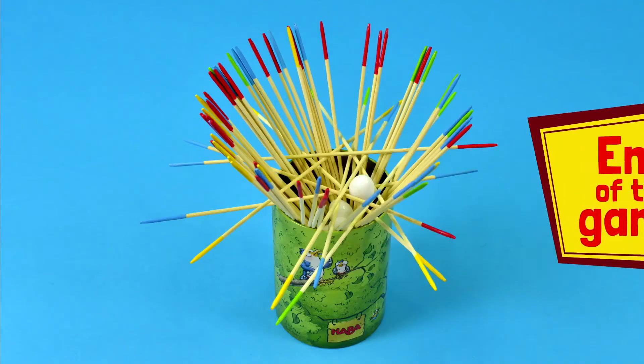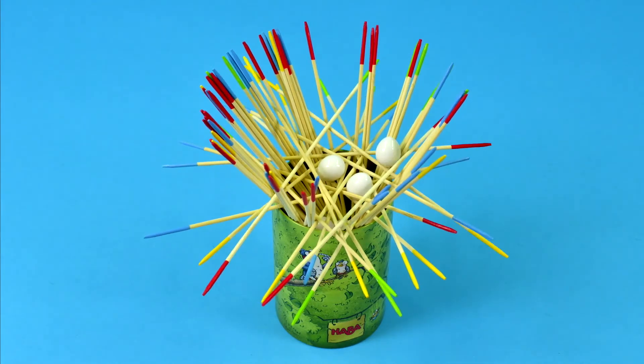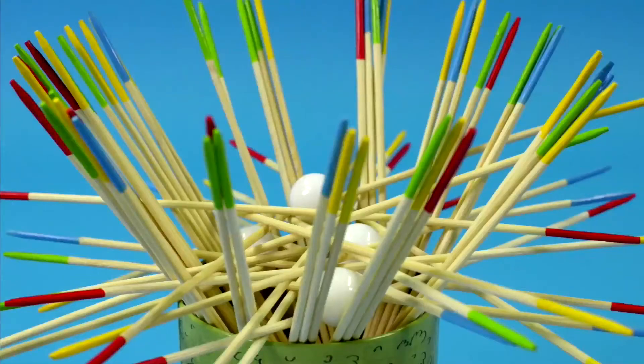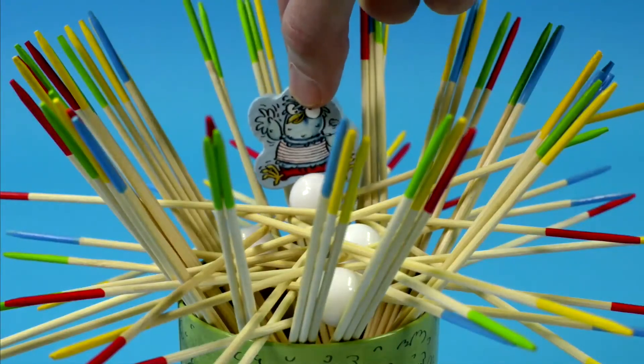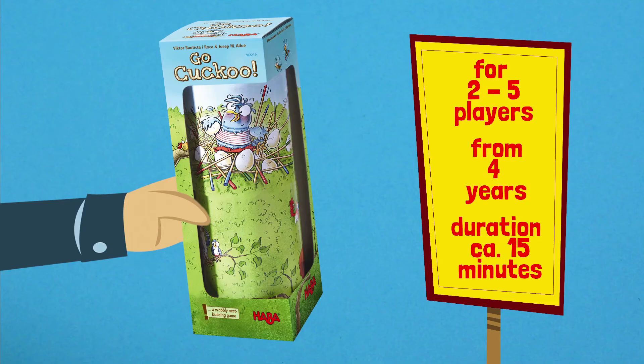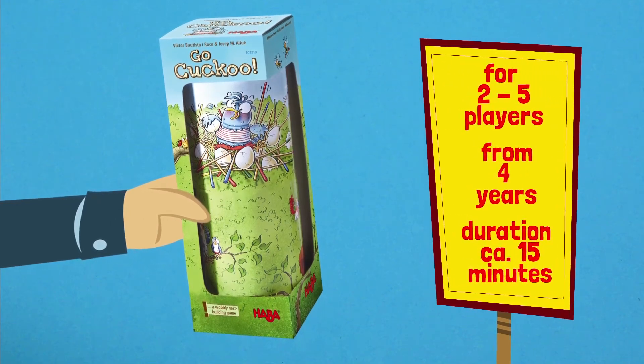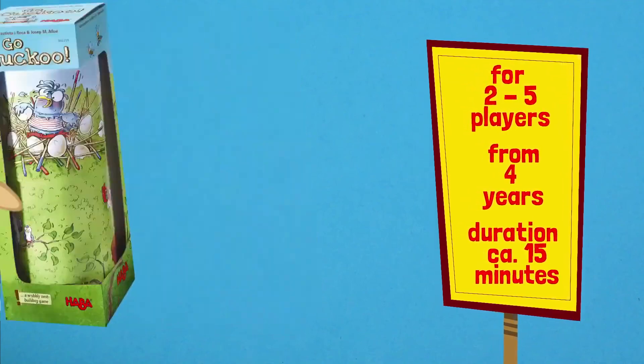The game ends when you've put all of your eggs into the nest. Now you still have to put Kiki Cuckoo onto the nest without any eggs or any wooden sticks falling out. If you manage to do this, you win the game. Go Cuckoo is a game for two to four players from ages four and up and plays in about 15 minutes. Have fun!